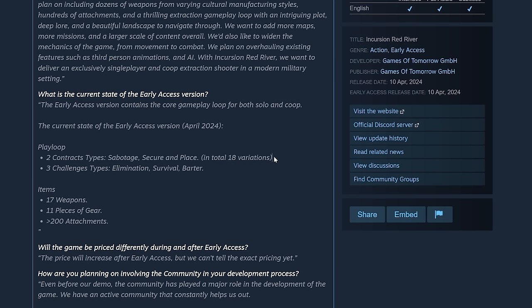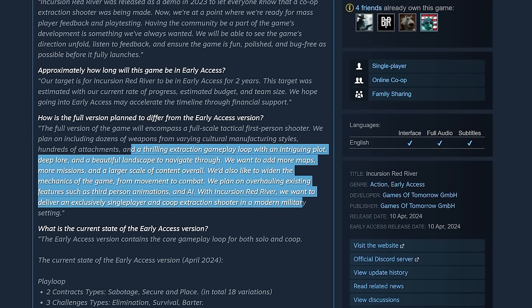There are also three challenge types: elimination, survival, and barter. Currently there are 17 weapons in the game with 11 pieces of gear and over 200 attachments. That's actually a really good number for an indie game. If those attachments cross-reference multiple weapons, you're looking at quite a bit of customization, which I think is actually really impressive.